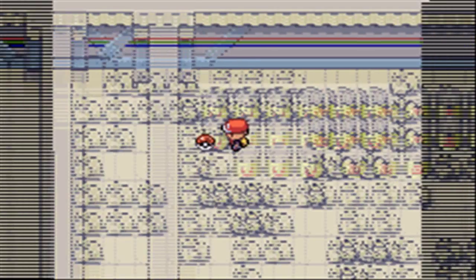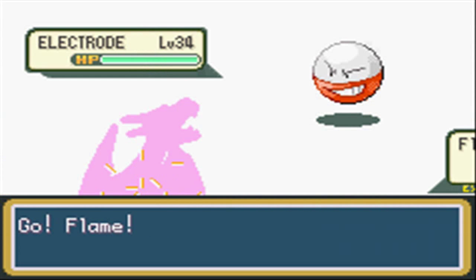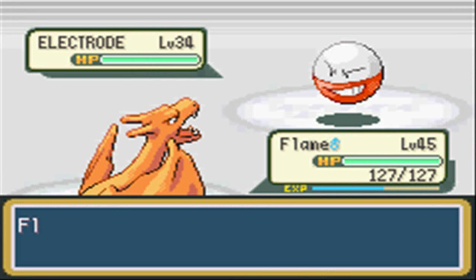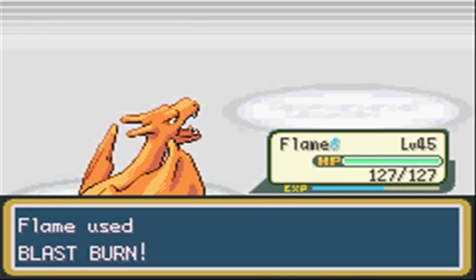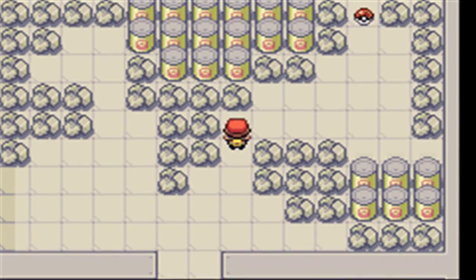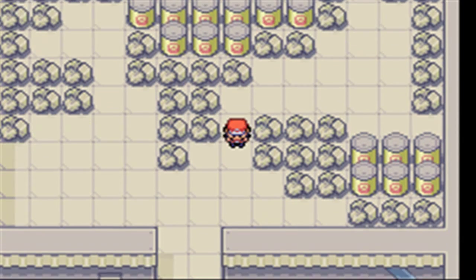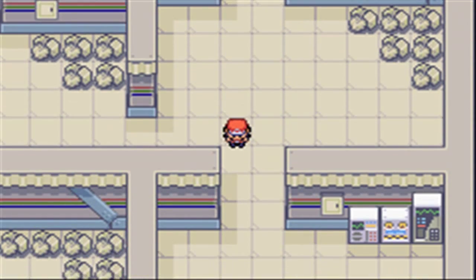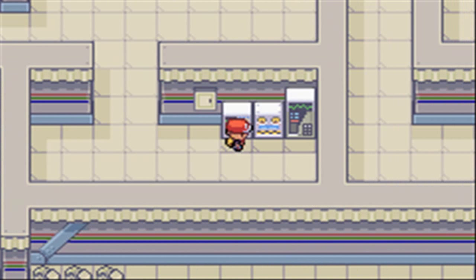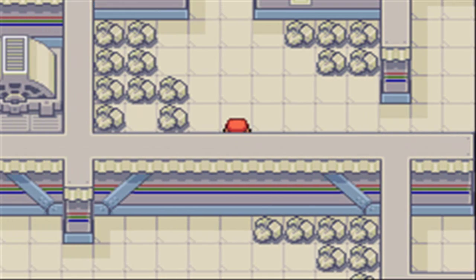Let's see what is here — it's an Electrode! As all of you know, Electrode is famous for using Explosion and Self-Destruct. But my Charizard is famous for using Blast Burn — it's just going to die! Over here is a Thunderstone, but we don't need it because we can buy those at the Celadon Department Store. And if I remember correctly, there was an Electrode or something here in the original game. But there is a hidden Max Elixir here.